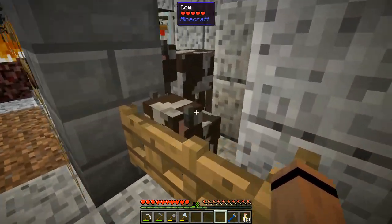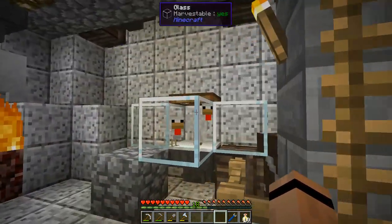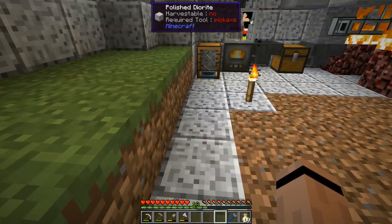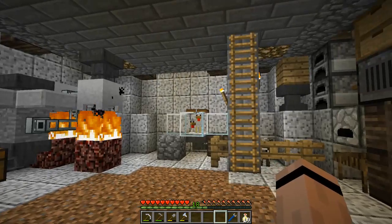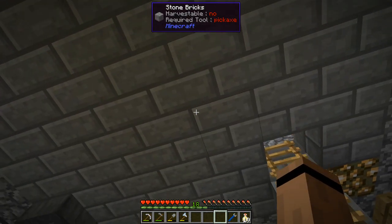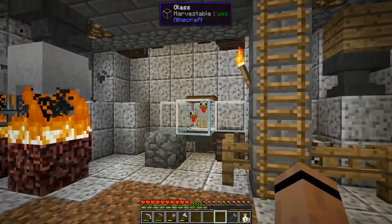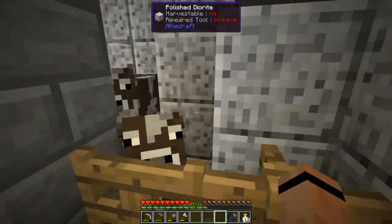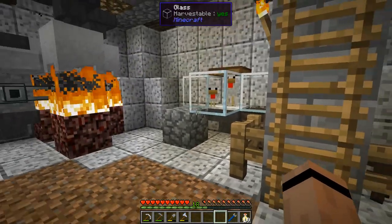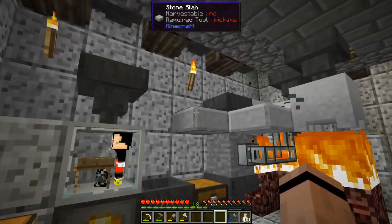I managed to get two cows and two chickens to spawn, which was pretty difficult. By the time I had the third one, the fourth one didn't want to spawn. We ended up making and taking down a grass area upstairs and then pushing them down here. Generally I'm breeding them together and then killing one so we can get beef, leather, feathers, and stuff like that.